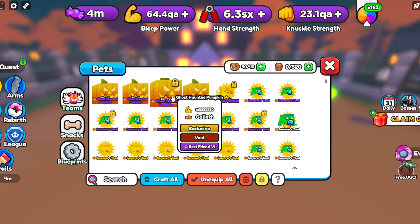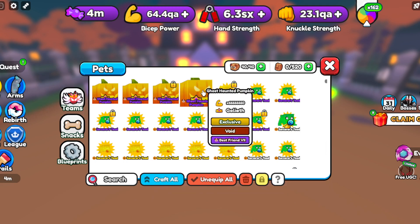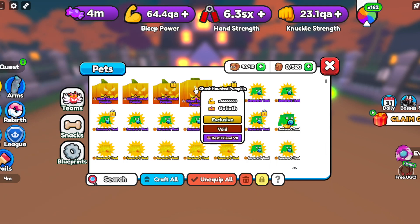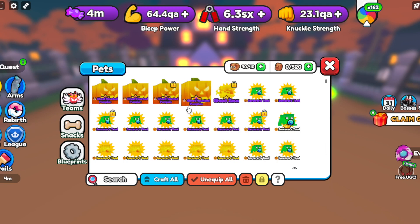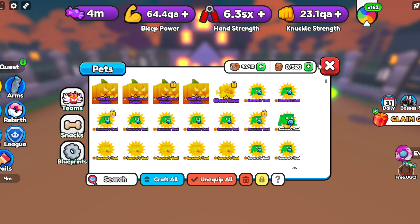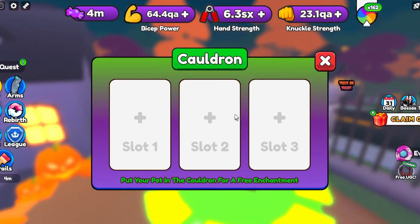This one even has Best Friend 7. If you don't know what Best Friend does, it's basically a set amount as good as your best pet. Best Friend 5, for example, is 75% as good — so I'm guessing Best Friend 6 is 80% and Best Friend 7 is 85%. The reason this is good is that even when better pets come out — let's say they release a 100 million damage pet — these pets will be 85% as good as that, so they'll be even better than 66 million. It's kind of good to always have these even once they're not the best pets in the game.